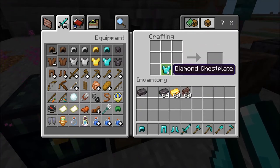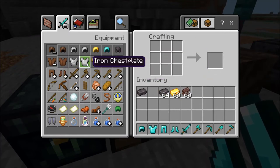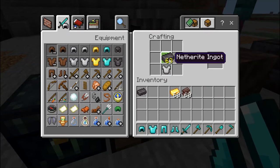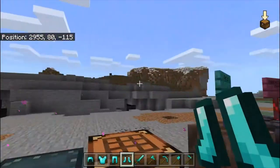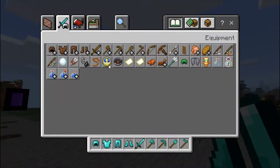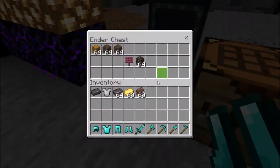If you do this in the Smithing Table you get the Netherite armor piece. You basically have to smelt the Netherite ingots onto the Diamond armor using the Smithing Table. It wasn't appearing for me here, which might be some glitch, but that is how you do it.